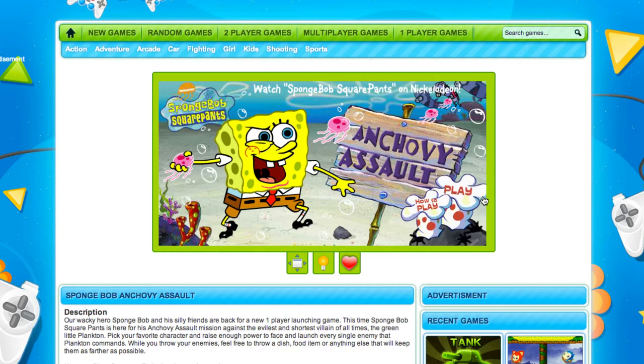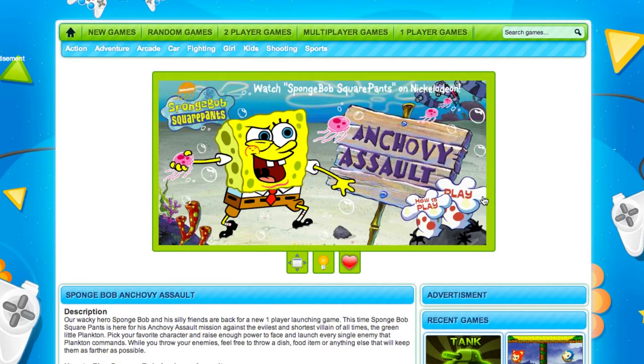They do have a contest mode, so that's definitely worth checking out as well. It's your classic SpongeBob, all themed after the famous TV series SpongeBob SquarePants. Really fun game — SpongeBob Anchovy Assault — you can find it here at 2pg.com. We have tons of games, so definitely worth checking out. Thanks for watching!